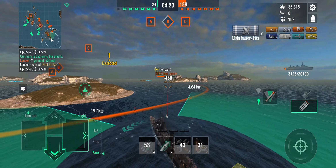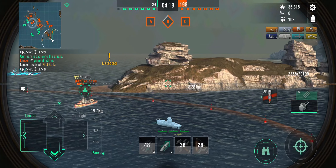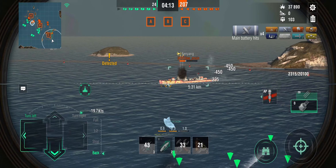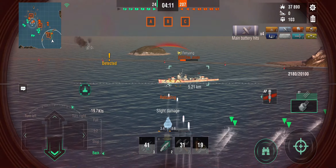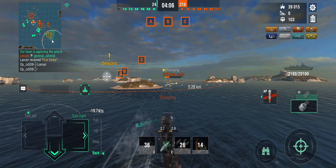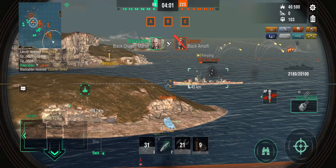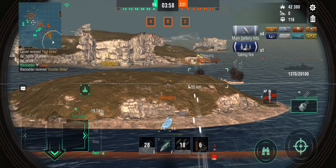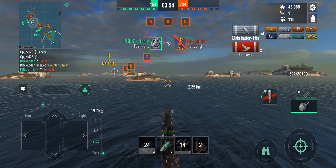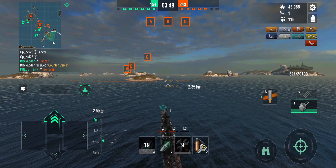I'm fully defensive at this point, just trying to dodge torpedoes and incoming shellfire as much as possible. I get some torpedoes away just in case, but the fact that he hasn't launched any torpedoes makes me believe this thing actually does have deep water torpedoes. If I had known he wasn't a threat I could have rushed the Eendracht and then gunned down the Fenyang. But 321 hit points is 320 more than you need — yes we can manage to still get this.